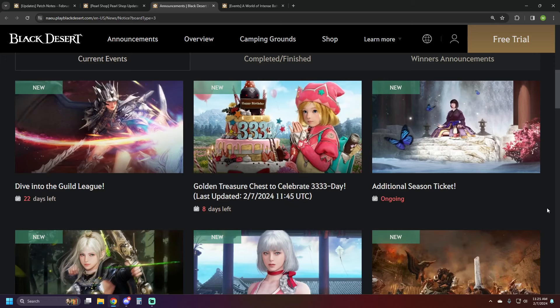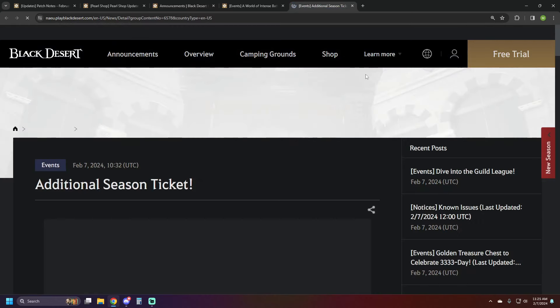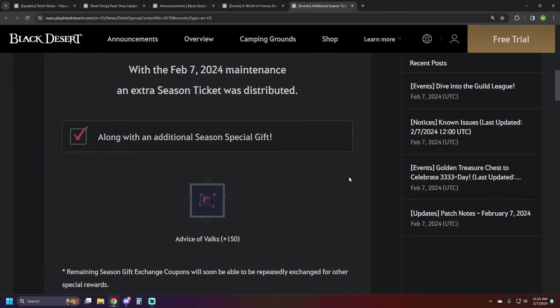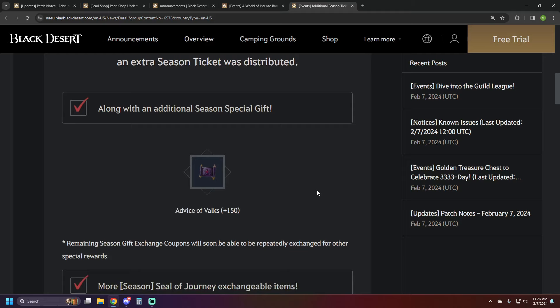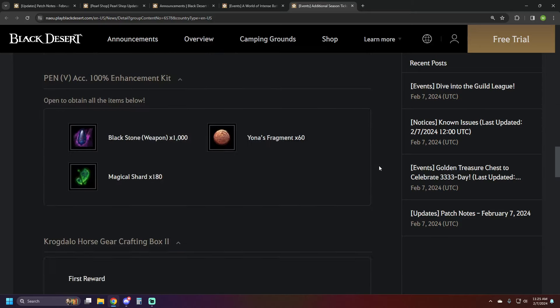They also refreshed the Golden Treasure Chest event — hopefully the bug where people killed the chest before getting the quest has been fixed, and it respawns a bit faster now. RIP bosses now respawn every seven days, which is supposed to be faster. We also have an additional season ticket that went out, and it's a little better than just another ticket — they added new rewards including a 150 stack, which wasn't there in the last couple of season tickets.